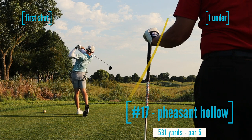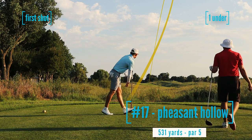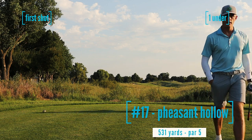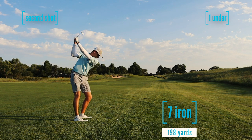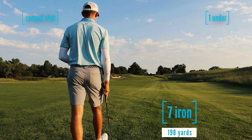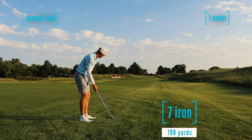Number 17, this is the par-5 Pheasant Hollow, 531, playing downwind — very gettable today. Hit an absolutely perfect driver here, and I thought I hit the fairway, but what's interesting about this hole is the landing area around 315, 320 off the tee — it's a mound. So if you hit it into that area and you're not in literally the dead center of the fairway, it's going to kick out of the fairway. Which is a really interesting design — I can choose to be upset about it, or I can just appreciate the architecture.